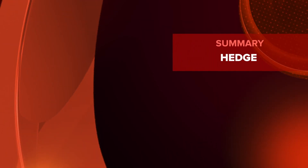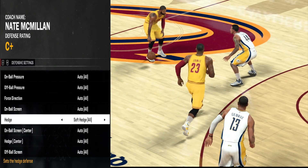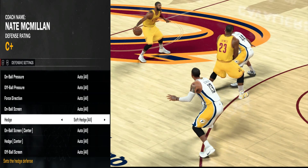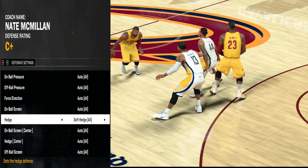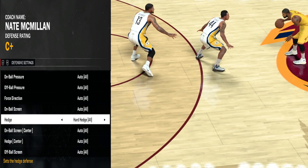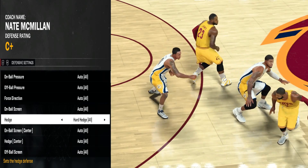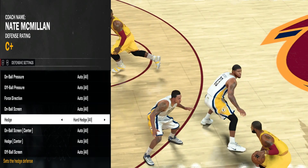We also have some new hedging options, but first I'll cover the old ones just in case some of y'all don't know what they do. Soft Hedge: as you can see, Paul George shows on the pick and he waits for Teague to recover, then he goes back to LeBron James. Hard Hedge is the same as Soft Hedge but Paul George steps a little higher to Kyrie, waits for Teague to recover, then goes back to LeBron — but because of how high he steps up, he most likely won't recover in time.